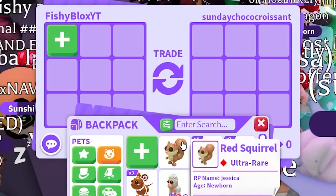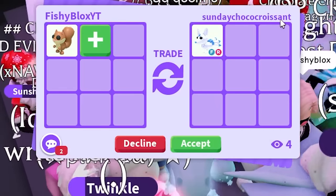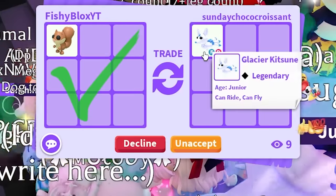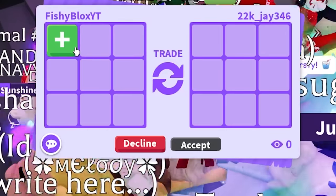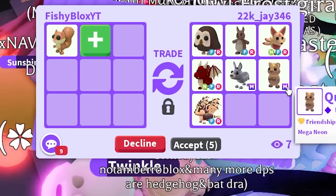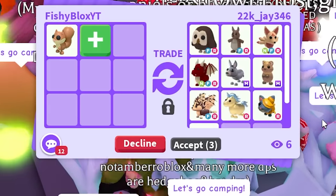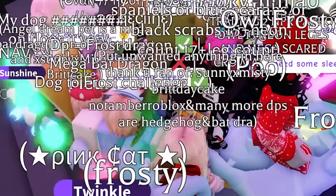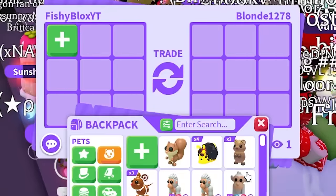They declined - I'll take that. Let's go with sunday now. Oh my gosh - glacier kitsune, that is an amazing pet! But they put in a check: they want a frost dragon for this. I don't have a frost dragon, so I have to decline. Imagine if we got that pet though! Now we have 22k j - that is definitely not real and way too many red pets, but the way I'm doing it, the challenge only ends when I actually trade for a red pet.